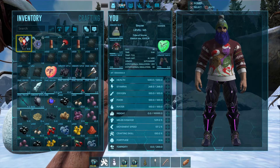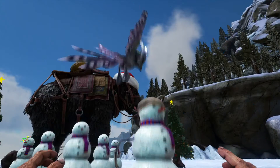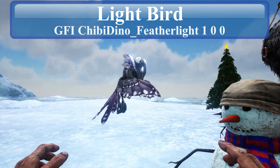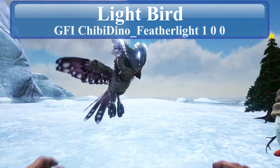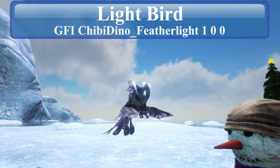Next up will be the Feather Light. Looks like it's mostly Aberration ones. Oh, I love that — that's adorable. There's the code for that one.